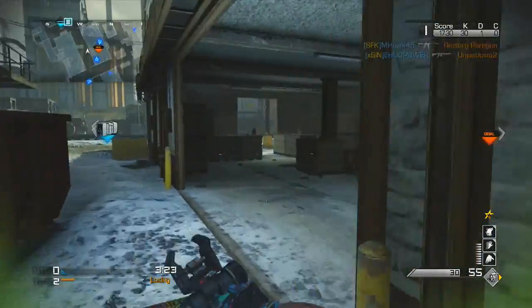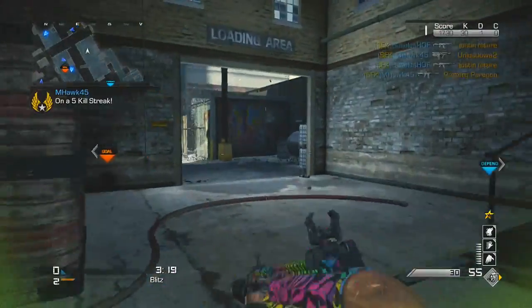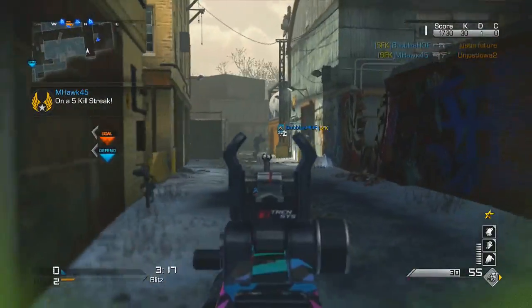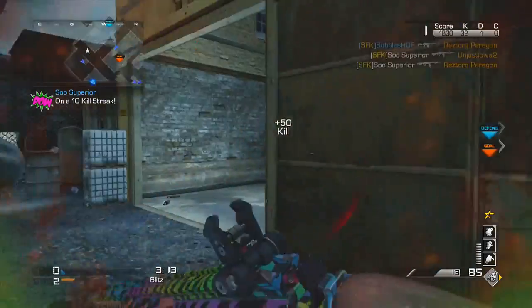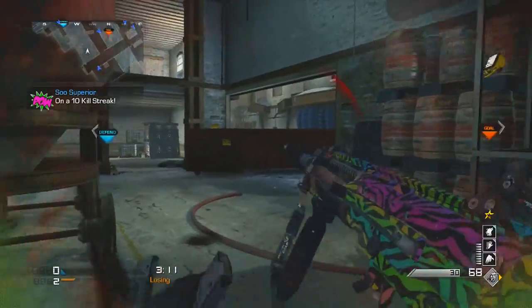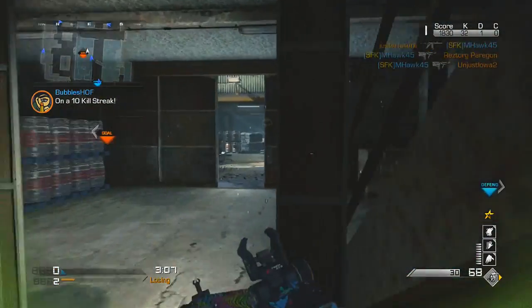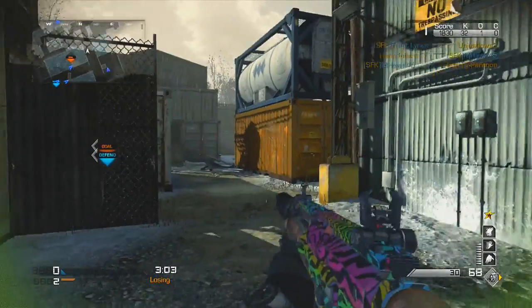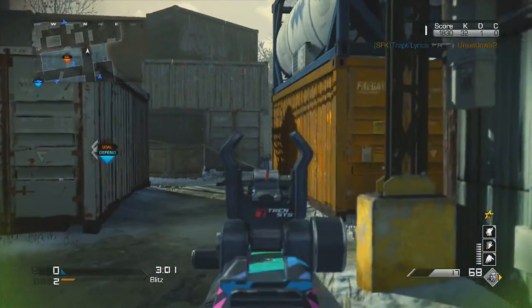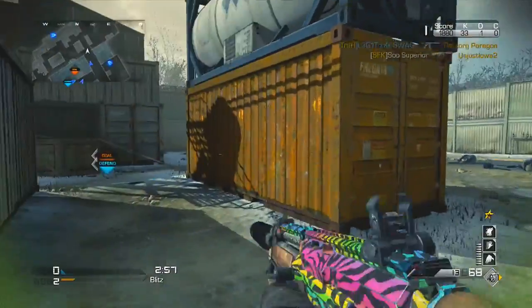Falling off something and dying on a killstreak would be absolutely embarrassing. I highly recommend this class setup — it's honestly probably my second favorite class setup in Call of Duty right now, next to this exact same setup but with the Honey Badger with grip and extended mags. This class setup is extremely lethal. I'd say at least half of my chem strikes are with a class setup like this.